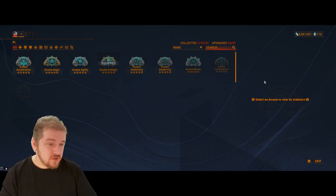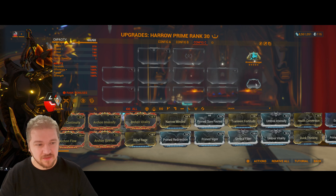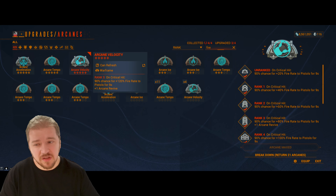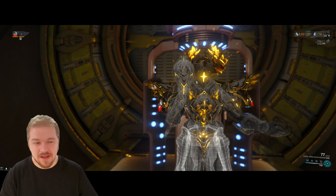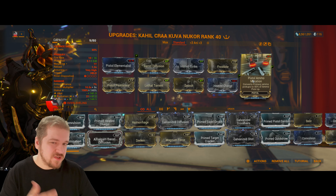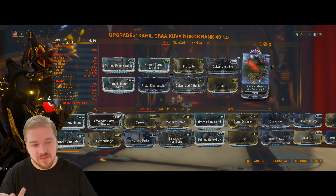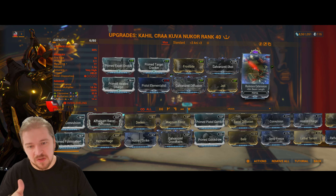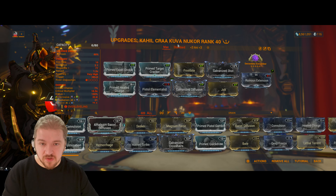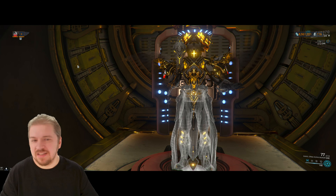You can go for more flat damage here, but you don't really need it because of Galvanized Shot. In my opinion, go for more fire rate — because why not with Arcane Velocity? And in case you run out of ammo, keep in mind that in the standard build you had Pistol Ammo Mutation. You can take that off if you're an endgame player and run Ruinous Extension instead — but if you're overdoing it on fire rate and running into ammo issues, switch back to Pistol Ammo Mutation. There is a prime variant of that as well.